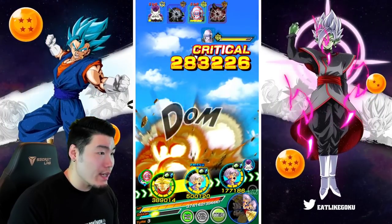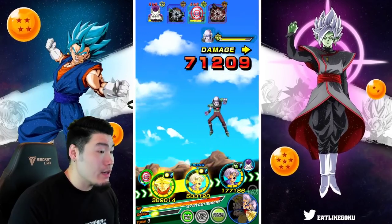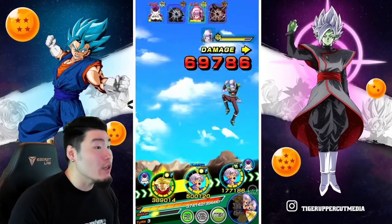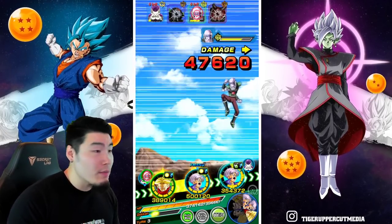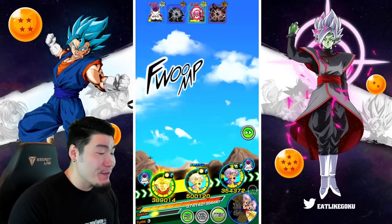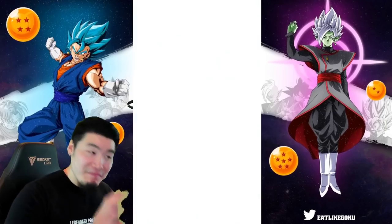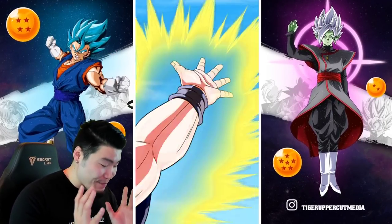There's the friend Trunks — one attack, second one. That was actually a perfect turn. My Trunks might actually go off a little bit here — he didn't, and that's actually great. That's what I wanted.